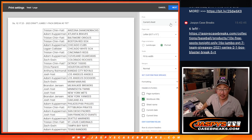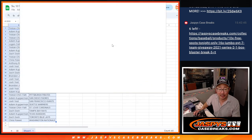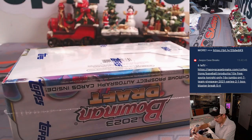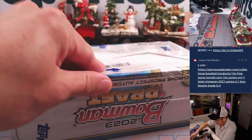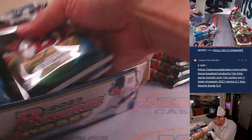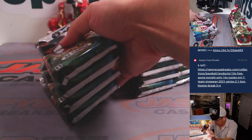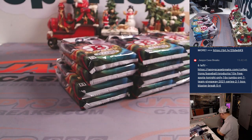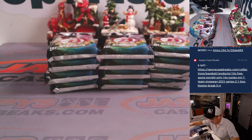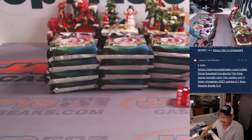Possibly an autograph here because we're opening a fresh jumbo box. Here's how we'll do it — we'll select a stack first, going one through six on the stack.